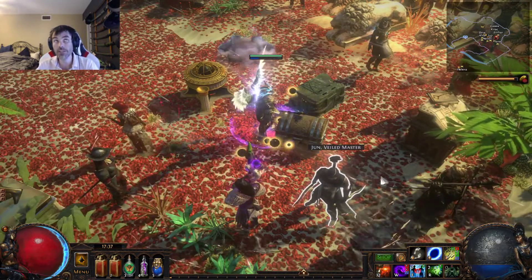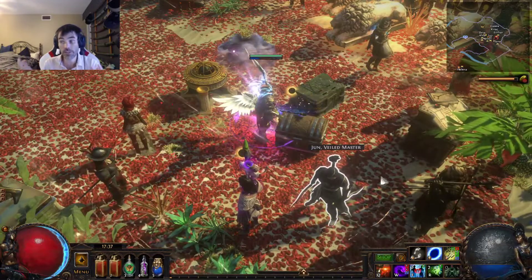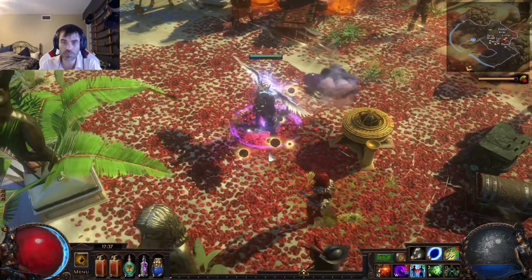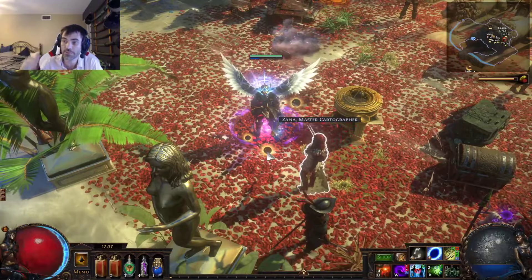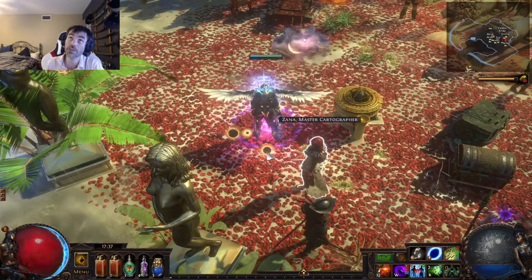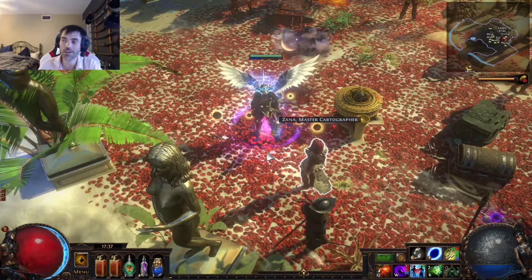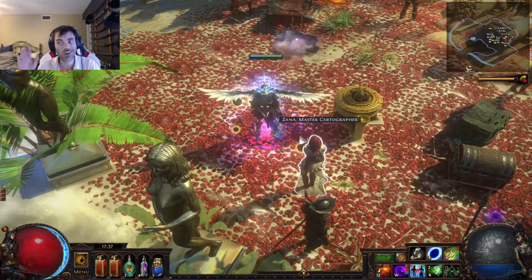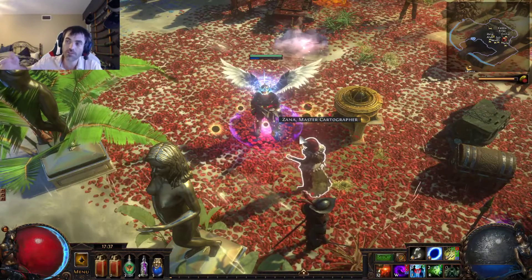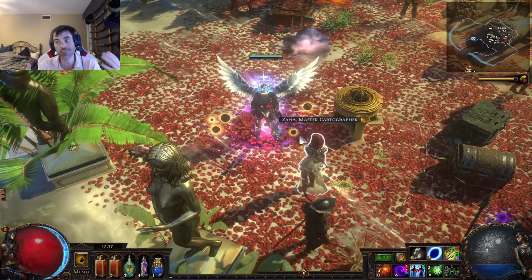I'm making currency consistently and I haven't had any big drops yet - hopefully those will come. We'll talk about giving yourself those chances to get the big drops. I ran Shaper and Elder and got absolutely nothing from them. I got a Cinder Swallow earlier from my Mastermind, which was like 60 chaos - pretty much the cheapest drop that could have dropped from Mastermind. But all of this stuff where you're guaranteeing yourself currency and giving yourself the chance for big drops, that's how you guarantee that you're going to do well.